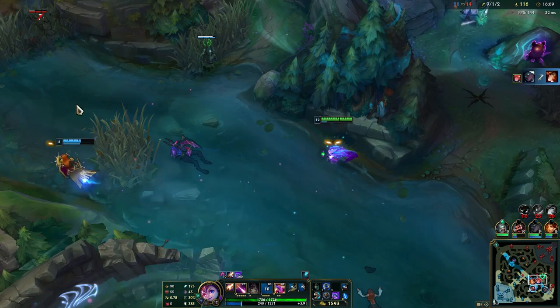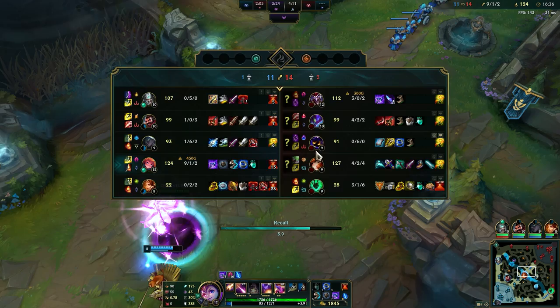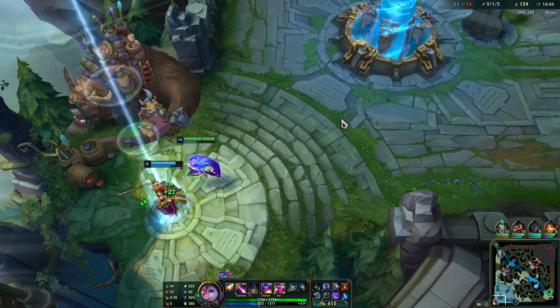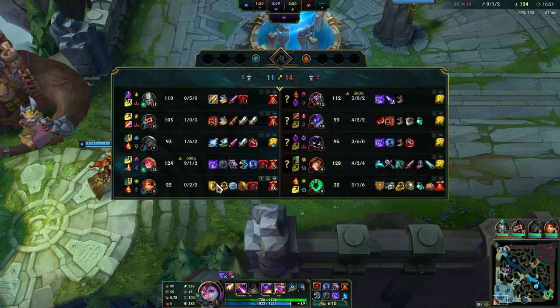Now we're going to get - let's see, they don't have healing. If they have something like Sona, Soraka, Aatrox - those healing champions who rely on healing people - then get Morellonomicon. But besides those, just get the Oblivion Orb if they have a squishy team only. If they don't, then just go straight for Rabadon's Deathcap.